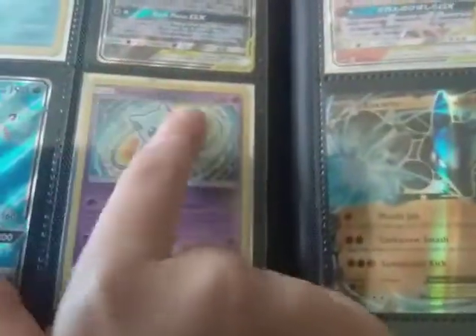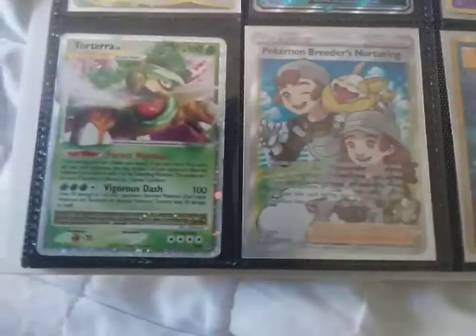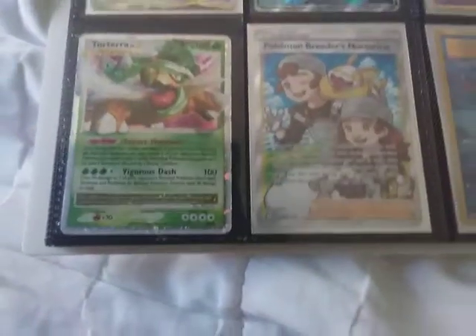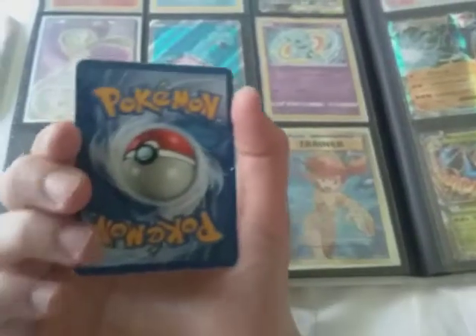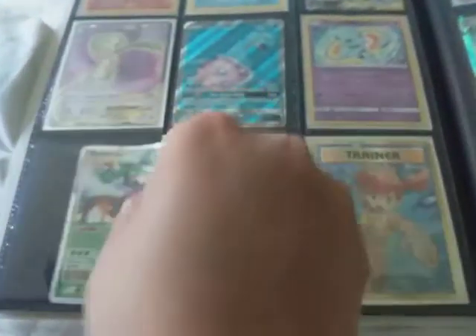Then we've got Lapras GX full art. We've got a Shining Mew — this one's really nice, my friend traded it with me. It has texture on it, really nice. And then we've got our Pokemon Breeders. Oh, Torchic Level X — this is pretty beat-up condition, like really beat up as you can see.